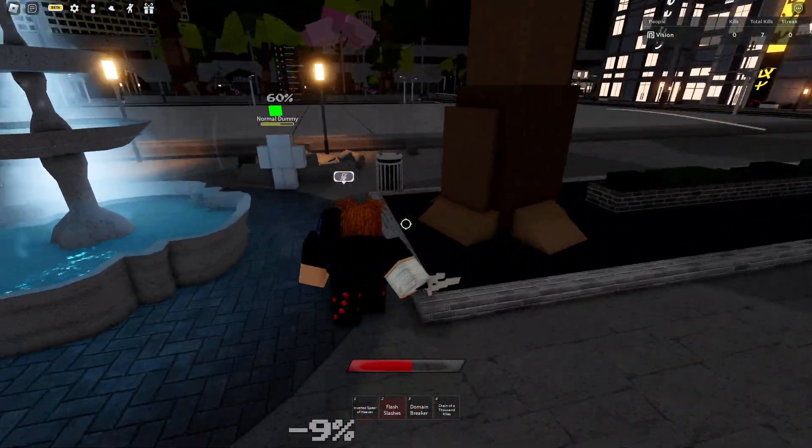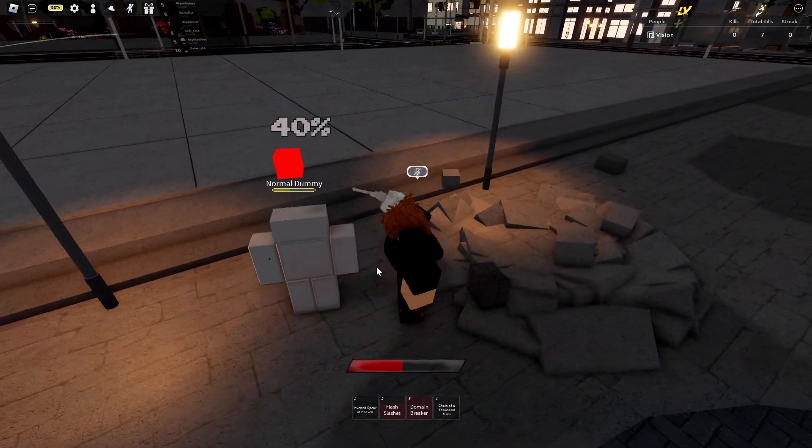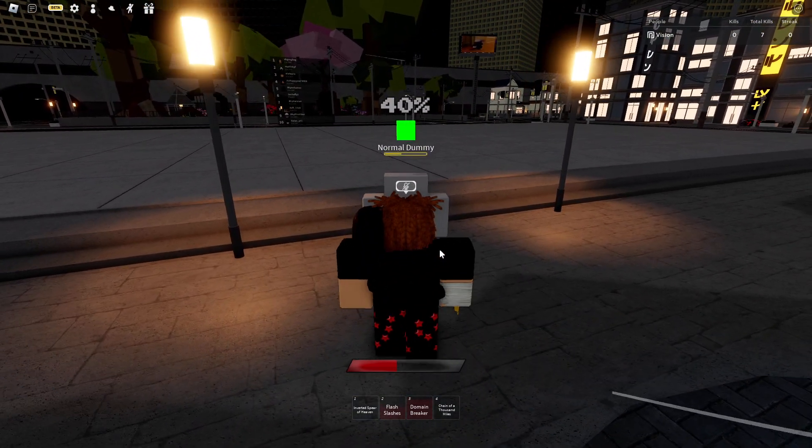Next up we have flash slashes — just like that, a little quick attack. We have three: domain breaker, really good damage. And the fourth move: chain of a thousand miles.